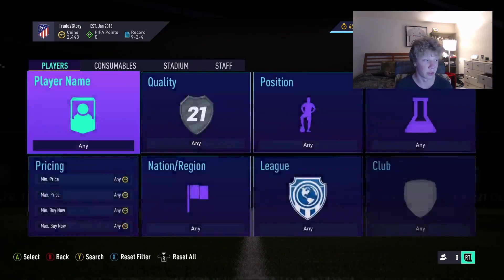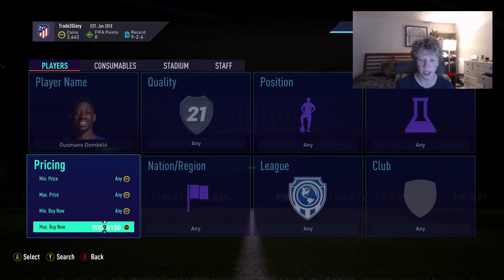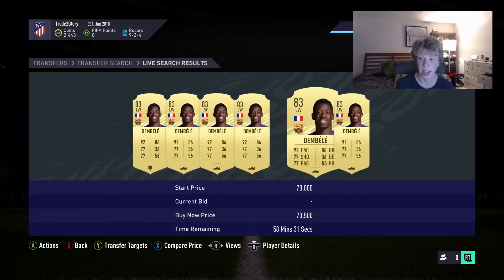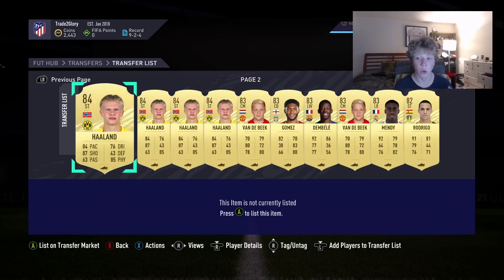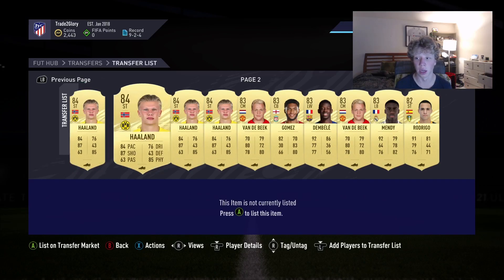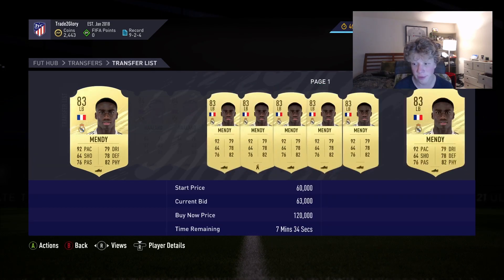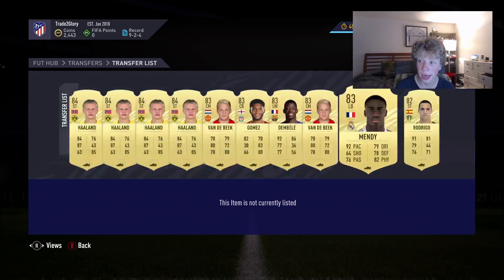During squad battle rewards I picked up a bunch of players including Dembele. He's about 75k right now — he was over 80 on the Xbox market today and then kind of tanked. He's going to go back up, probably hit 85 or 90 tomorrow or the day after. Remember the market is going to go up because squad battle rewards went out and people got more coins, so they're going to want to buy their teams. Mendy I got at 78k and he's already at 85k — he's going to hit 100, it's just a matter of time.